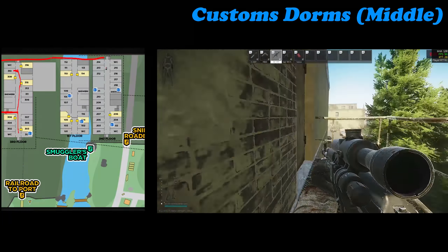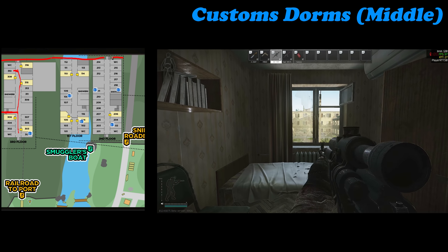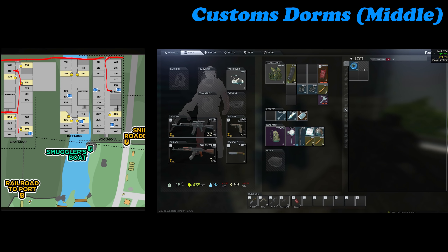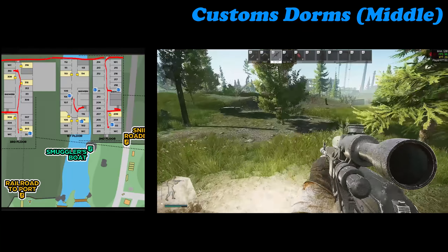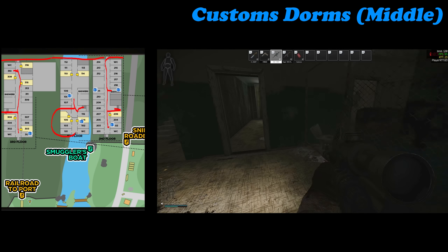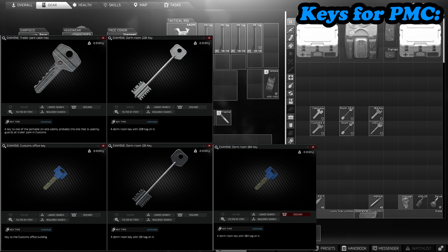If you've hit second and potentially third story, you may be better off heading towards your extract if you've got enough loot. Coming from the other side, we're looking at the showers across from 211, then heading right down to the end at 202. Once you've hit those, head downstairs and go into 108. You can go into 104 but it's a bit of a risk since you'll have to loop right around. There is also a safe room here, so if you're on your PMC it may be worthwhile.